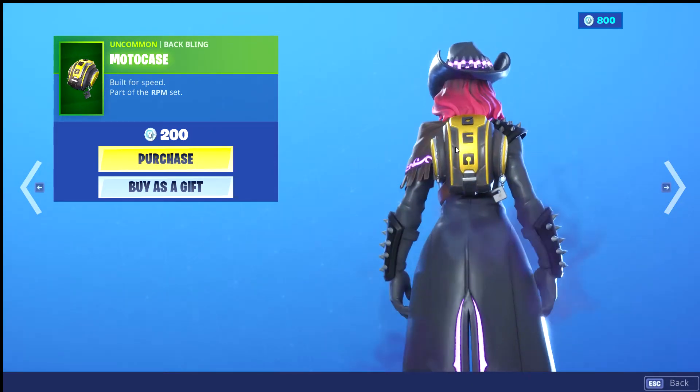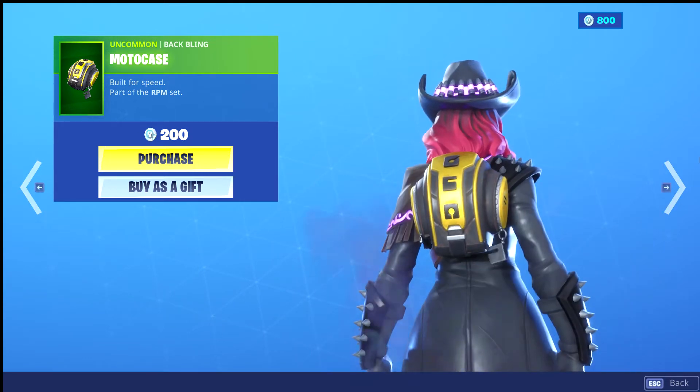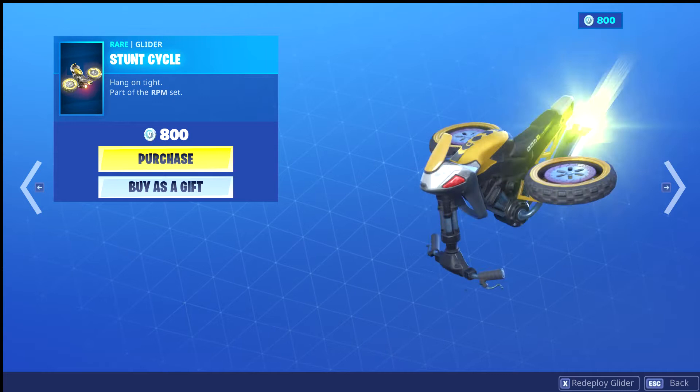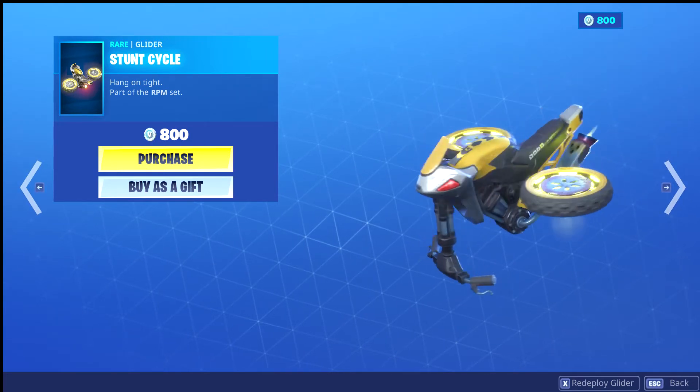We got the Noto Case backbling — it's pretty nice. And then we got the Stunts, which is pretty good.